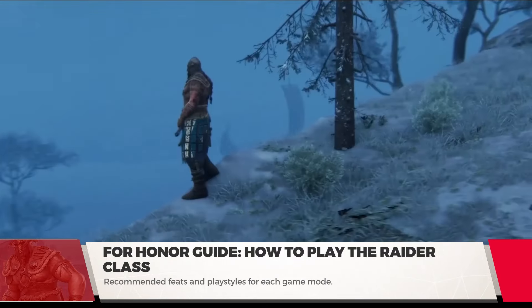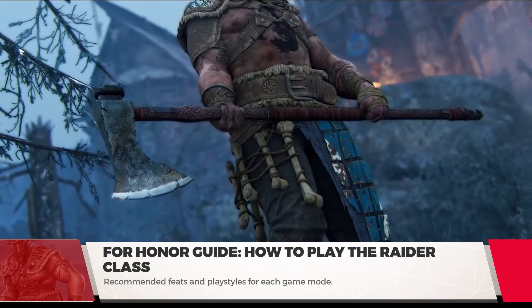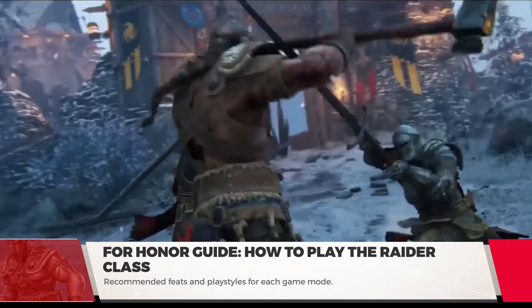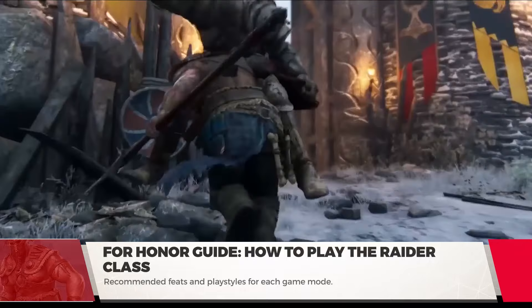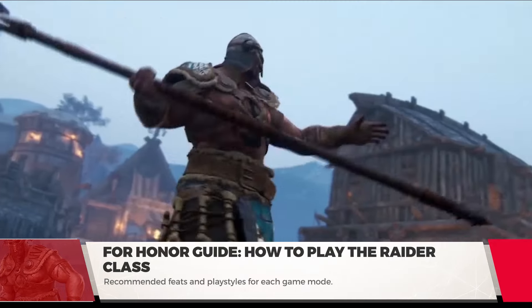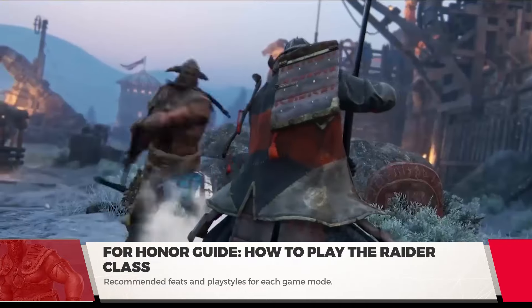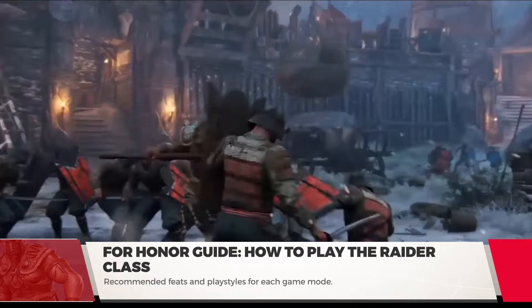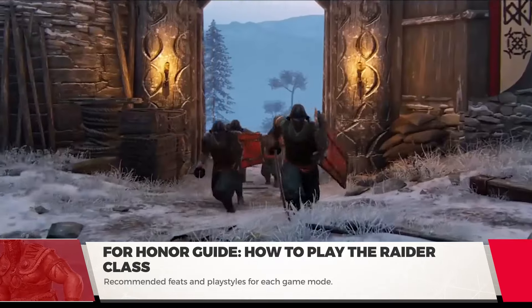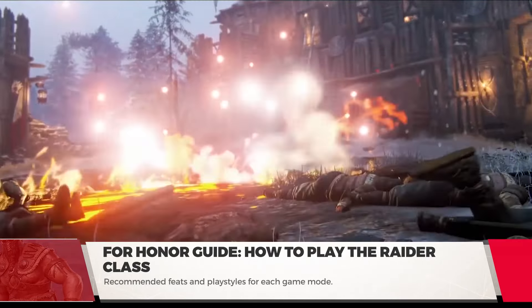Always remember to use your Revenge Meter. Revenge boosts your damage and health. As a Raider, you're going to need to abuse the bonuses whenever possible. Revenge Mode makes all your attacks uninterruptible, and attacks are auto-parried on activation, basically making you something to run away from. If you ever wanted to truly capture the essence of a Viking, activate your Revenge Meter. It isn't recommended to just go all out, but against experienced players, you're just going to give them more opportunities.